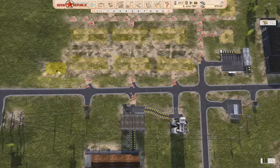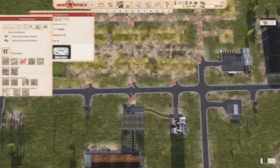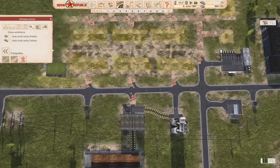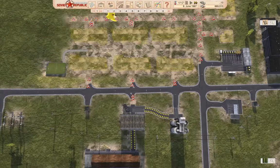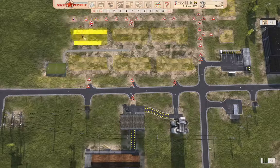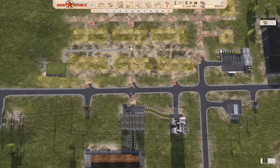We're going to build all of the infrastructure here, get the electricity coming in, and then we can go ahead and build the residences and get everything else operational.